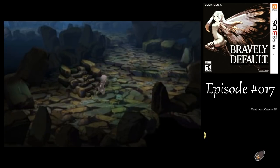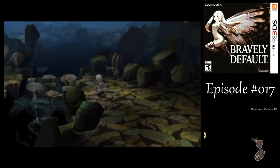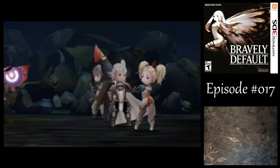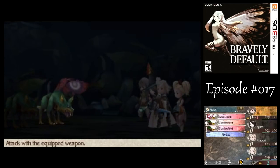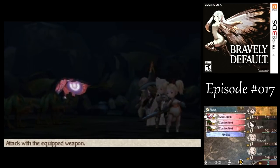Alright, let's take a look around here. Make sure you've got a couple of peace rings equipped on your party members while you're going through this place. There's nothing down here - I just want to clear this part of the map. We've got a couple new enemies here. We've got great moths and zombie wolves. The great moths can inflict confusion on you, so you want to watch out for that.